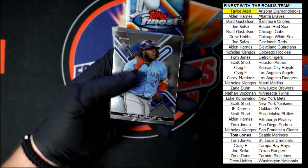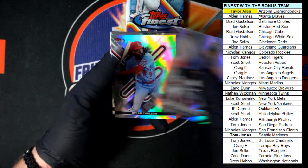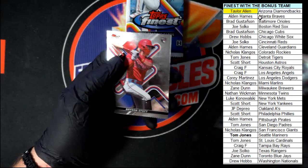We got Vlad Jr. to start us off. Nice Pedroia Aura of Excellence — love it. Dylan Carlson Refractor, Molina, and Stott rookie.